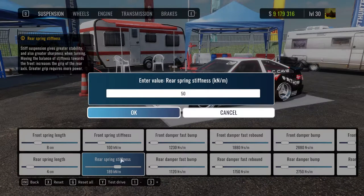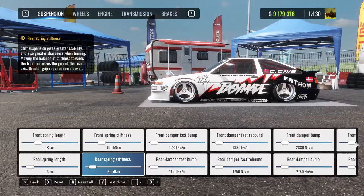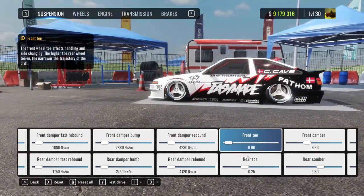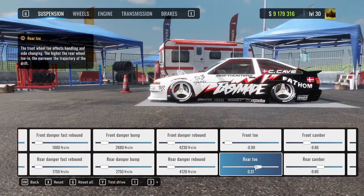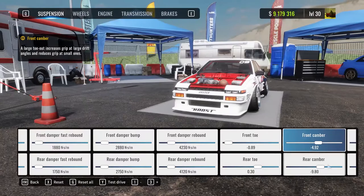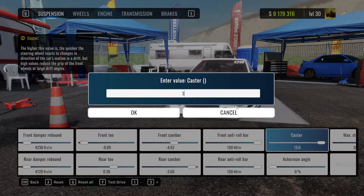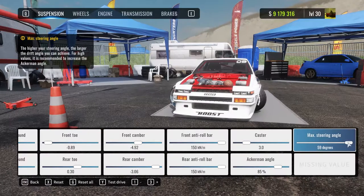For stiffness, set it to 150. Dampers don't really matter that much. I like my front toe to be negative and rear toe to be more positive. Front camber around five degrees, rear around two or three. Caster I prefer mostly on three. Ackerman on 55 or 85 and above. Angle of course maxed out.